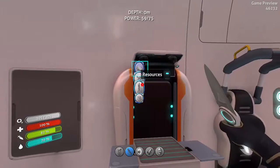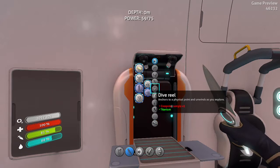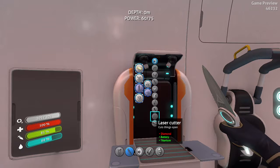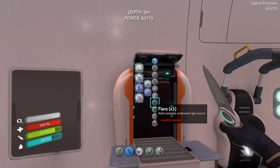Let's see what kind of tools we can create so far. In the next video I'm going to show you where diamond island is so we can go get some diamonds. We need the laser cutter for when we go into the ship.